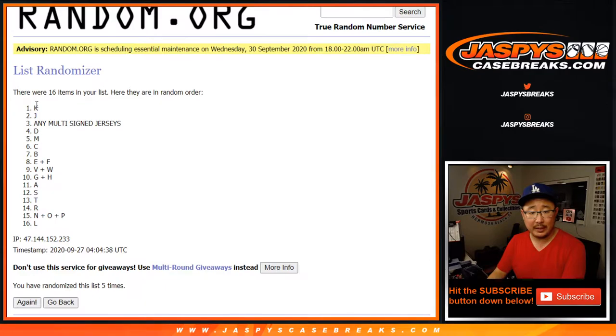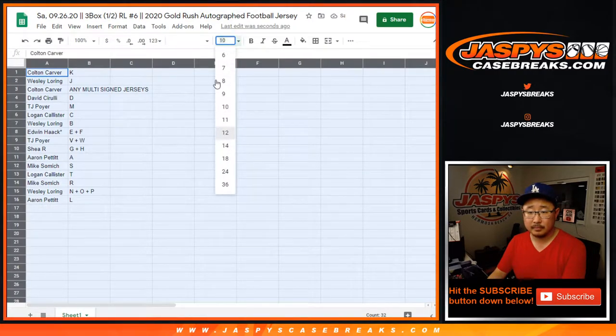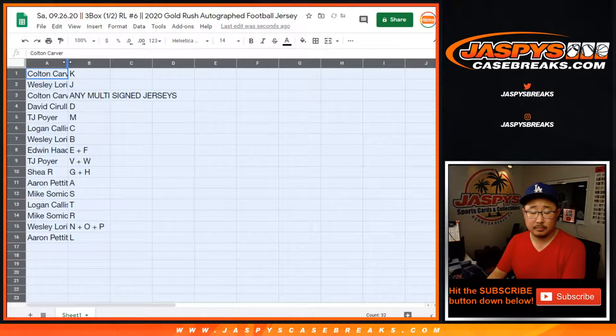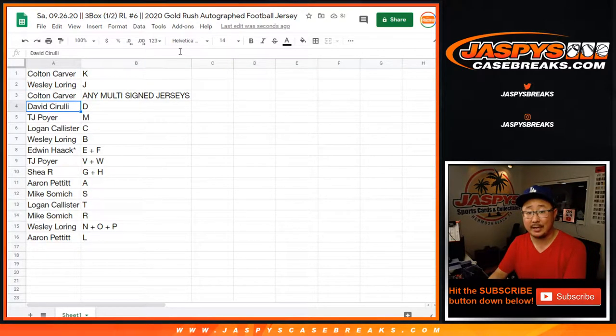After five times, we got letter K down to letter L. Remember, first letters of their first name. Colton with K, Wesley with J. Colton, you also have any of the multi-sign jerseys. David with D, TJ with M, Logan with C, Wes with B, Ed with E and F, TJ with VW, Shea with GH, Aaron with A, Mike with S, Logan with T, Mike with R, Wesley with New Orleans Pelicans NOP, and Aaron with L right there.